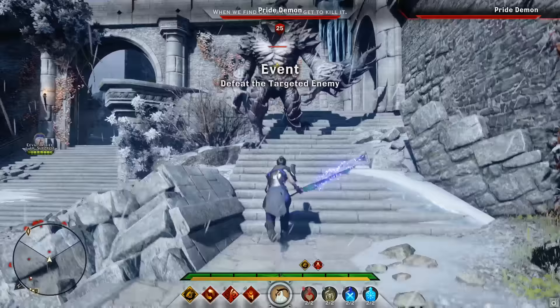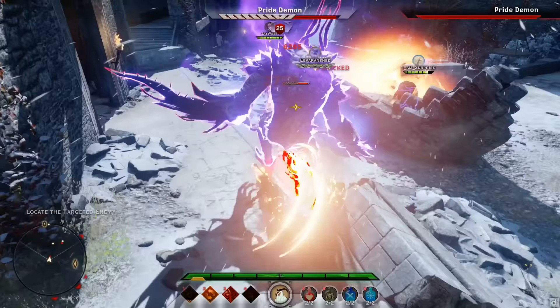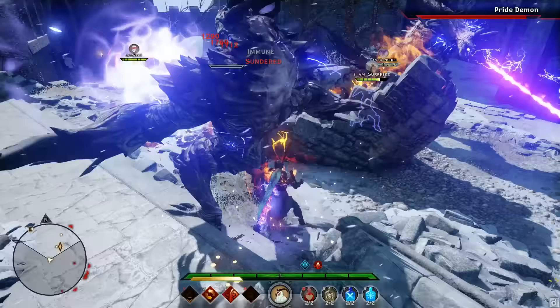Elite enemies such as shadows, despair demons, mages, fear demons, and knights appear in more zones with increased numbers. So now you know what's new, let's get into how to most effectively complete this difficulty.